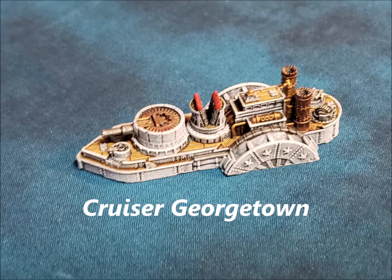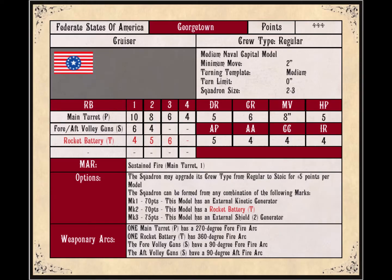Welcome to Thoughts from a Dystopian World, Episode 9. Today we're going to be talking about a newer cruiser for the Federated States of America — it is the Georgetown. It's new because for a long time it didn't exist in the game, but they came along and created it. This is kind of what the old Lexington used to be, but new and improved. The Georgetown is a decent little ship that fills a niche if you've got the points to do it.